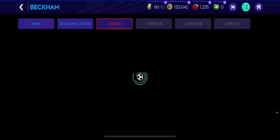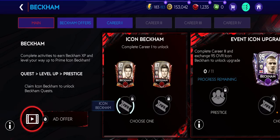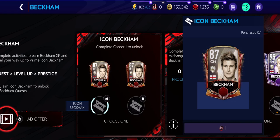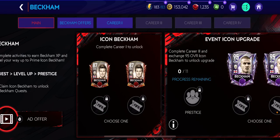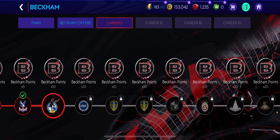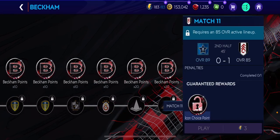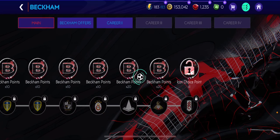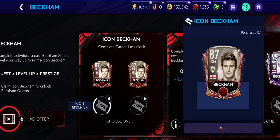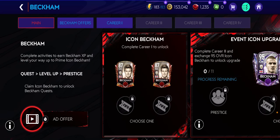So how do you unlock Beckham? You need one of these locker things. To unlock the locker, go to Career 1, finish all the challenges, then go to Icon Choice Points and get one of them. After you get one, you can literally purchase Beckham.